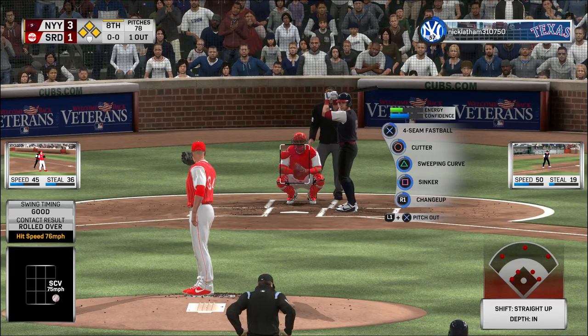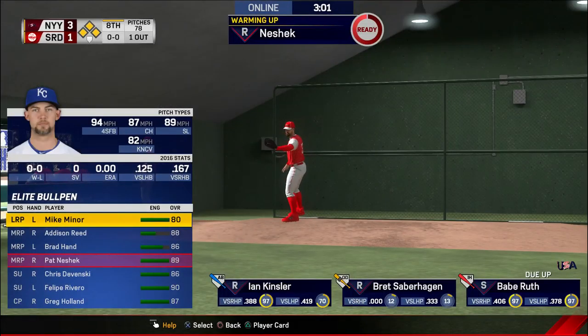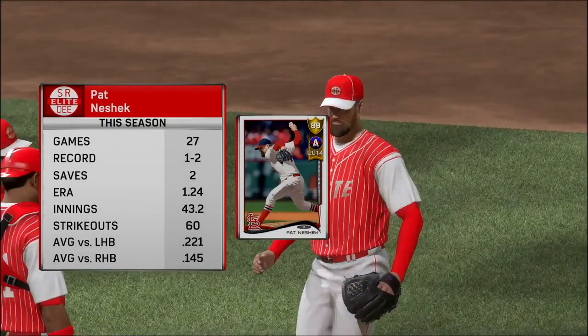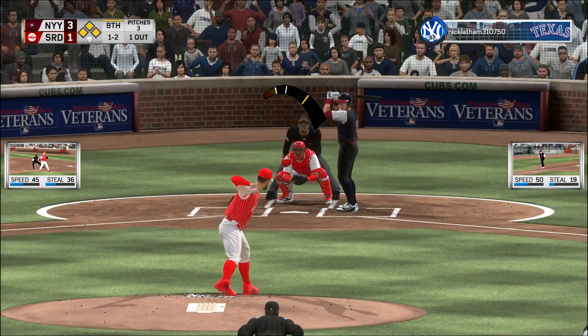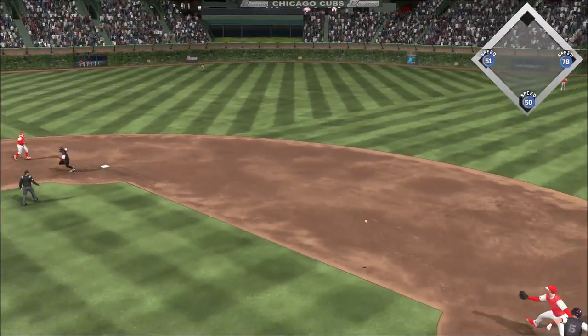Bases are loaded. Nowhere to put him with one out. Pat Nishap is called upon, really needing that double play ball. Bases loaded and two — looks like he might be a little anxious swinging at that pitch out of the zone. In this situation with bases loaded, you have a tendency to be a little jumpy.